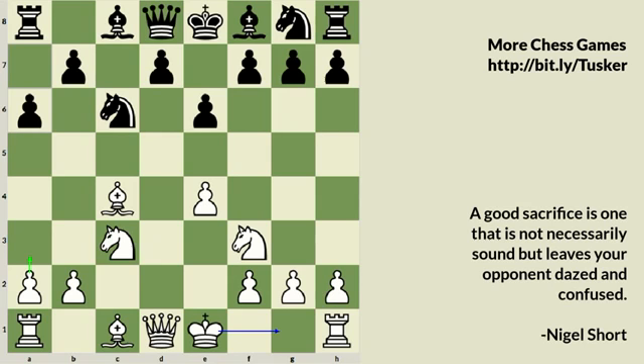If White straightforwardly castles instead of unpinning the Knight, Black can capture on the C3 square, forcing White to recapture with a pawn, and then there is no C5 for White to attack with the rooks. So A3 was played in the game to avoid the pin defense in the Smith-Mora Gambit.